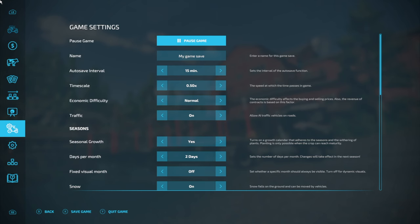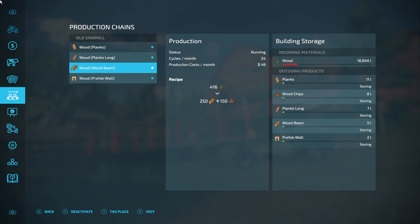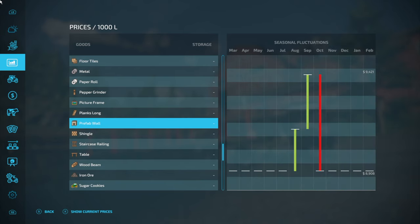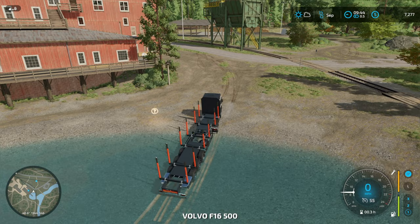Let's have a look at our productions. This is the only production we have at the moment. Let me just look up what we need for the boatyard - the boatyard needs planks, planks long, wood beam, and we also want prefab walls to be producing because they're worth a lot of money, like $10,000 each. Prefab wall is $10,000 - actually it's a pretty good price now. Let's make our way back to the farm.